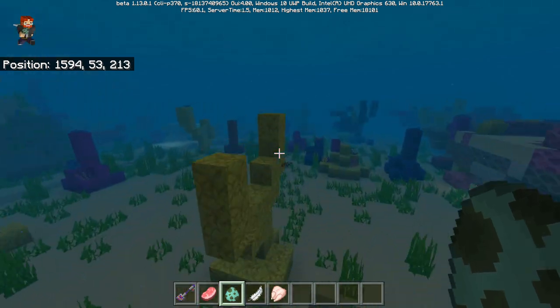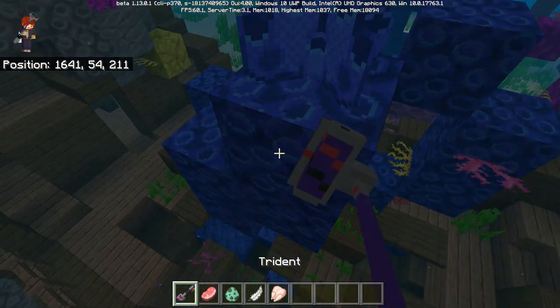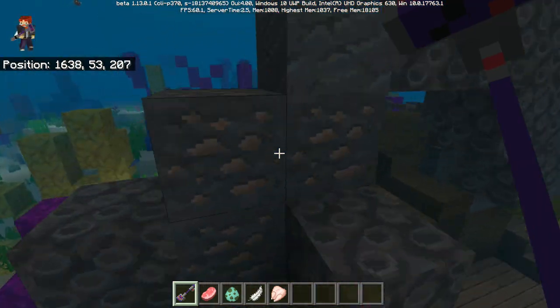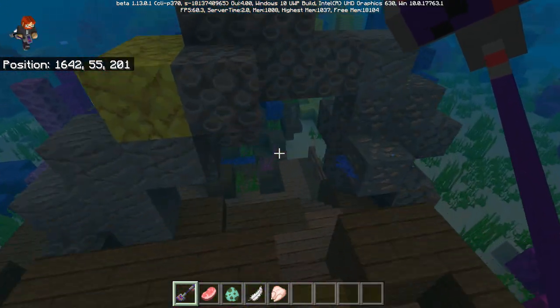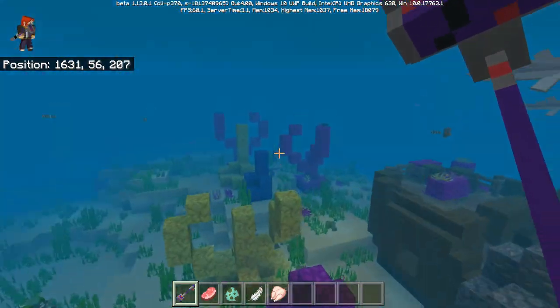If you want to download this, as I mentioned, there is a link down below in the description. Why don't we go ahead and clean up a shipwreck? That's right — we can't actually clean up the shipwreck, we can only swipe at it, because the Trident cannot break blocks in creative mode. But if you're in survival mode, then you can. Doesn't the shipwreck look really, really cool? It actually does look cool with all the coral around it.